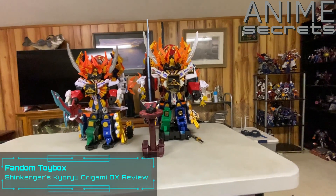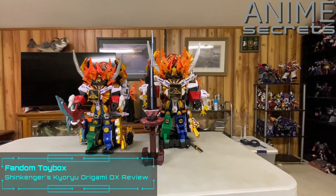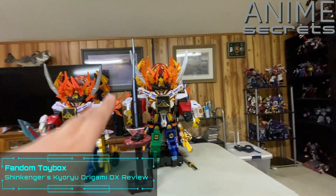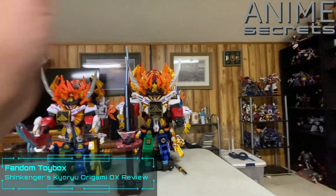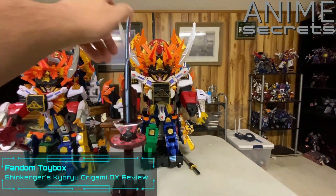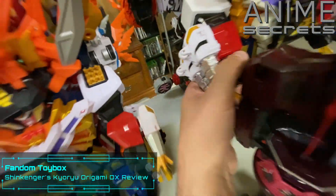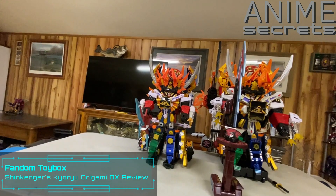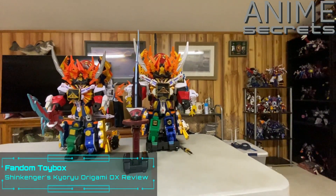This is going to be it for combinations for Shinkenger. There is another mecha, Daigoyo — I will probably get him because he will complete the Shinkenger line — but for combinations this is it, because Daigoyo does not combine with this at all. He can wear the limbs of the Shinkenger but we'll talk about that if I ever do Daigoyo. Yeah, this is the ultimate Samurai Ha-O Kyoryu big sword of justice combination. It's neat, it looks cool. I think this version looks a lot better than the US version. If you want my full thoughts on those, check out my channel — braidbreaker08 — I've reviewed all of those guys. Thank you guys so much for watching all these Shinkenger reviews, and stick around for more here on the Toy Fandom Toy Box at Anime Secrets. Take care!